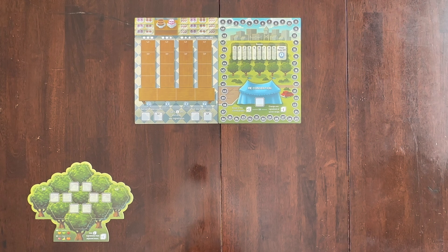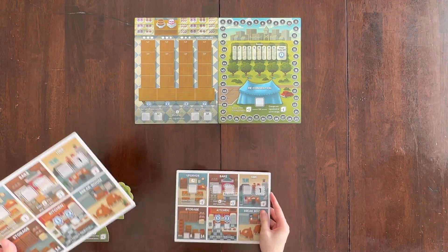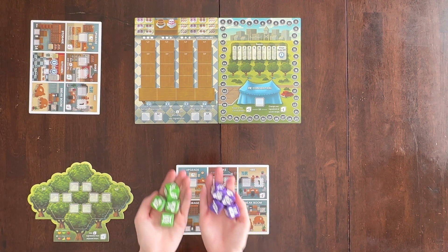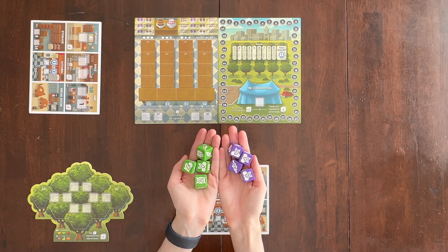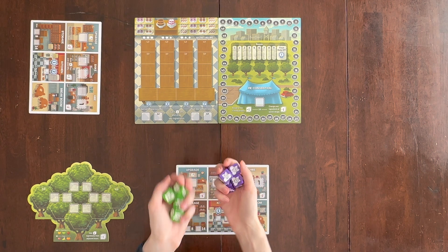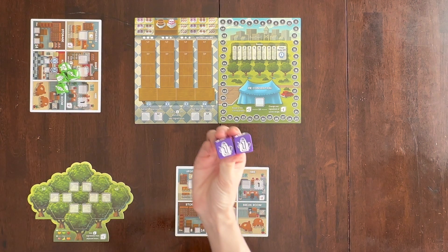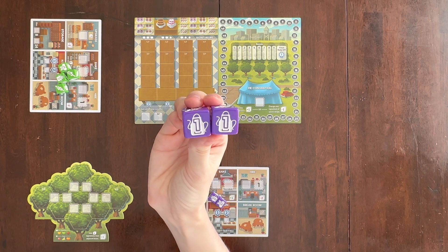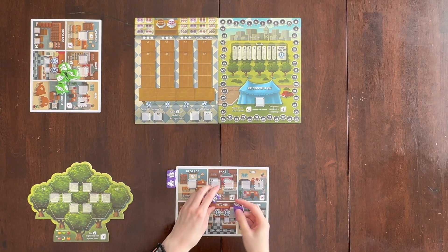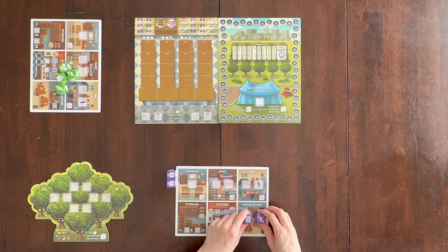I'm going to be setting up for a two-player game. Give each player a store board and four dice in the color of their choosing — there is purple, green, red, and yellow. Place two of the dice at level one to the side of your board.